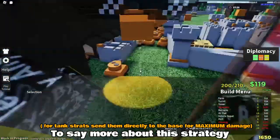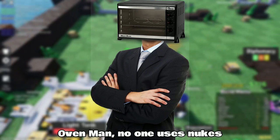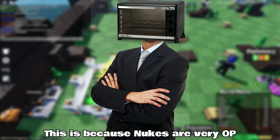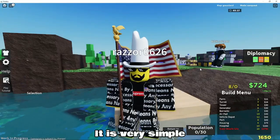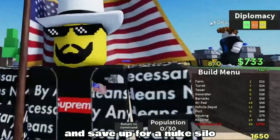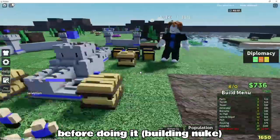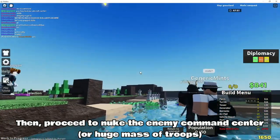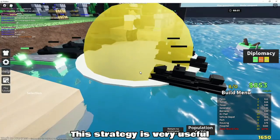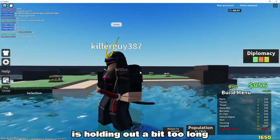The number one strategy is nuclear warfare. You may be wondering, Oven Man, no one uses nukes — why talk about it? This is because nukes are very OP, especially if a game goes on for too long. Here is how you do this strategy: Step 1 — get a lot of money and save up for a nuke silo. Step 2 — build the nuke and get even more money before using it. Step 3 — pick the most heavily defended enemy base, then proceed to nuke the enemy command center. This strategy is very useful, especially if the last player on the enemy team is holding out a bit too long or has a very beefed up defense.